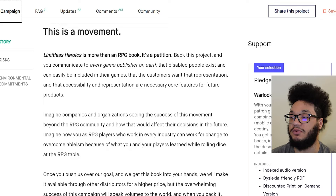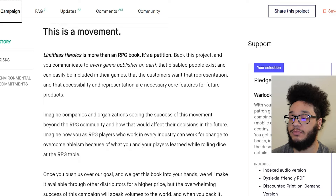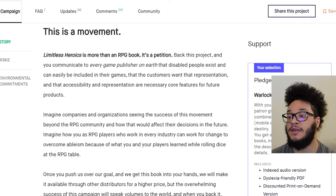This is a movement. Limitless Heroics is more than an RPG book — it's a petition. Back this project and you communicate to every game publisher on earth that disabled people exist and can easily be included in their games, and that the customers want that representation, and that accessibility and representation are necessary core features for future projects. Imagine companies and organizations seeing the success of this movement beyond the RPG community and how that would affect their decisions in the future. Imagine how you as RPG players who work in every industry can work for change to overcome ableism because of what you and your players learned while rolling dice at the RPG table. Once you push us over our goal and we get this book into your hands, we will make it available through other distributors, and when you back it, you will forever get to say you were a part of it.